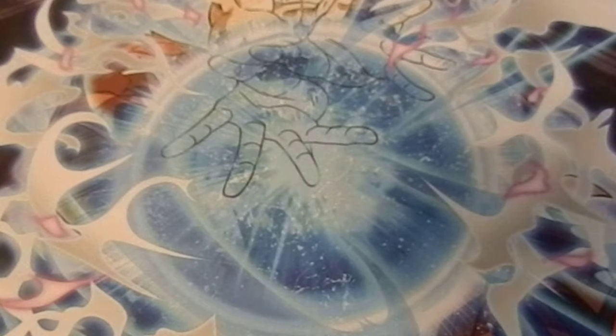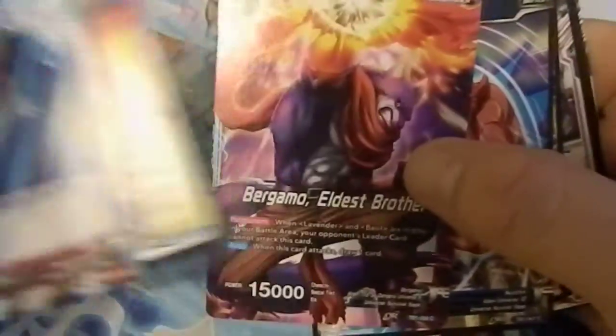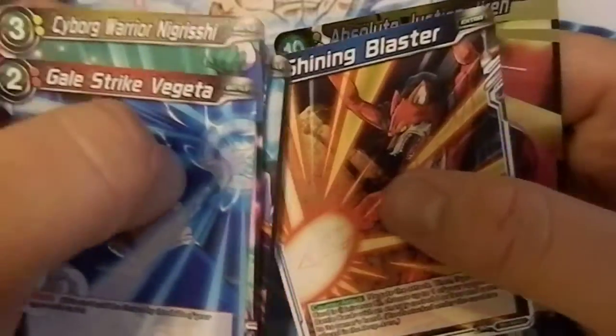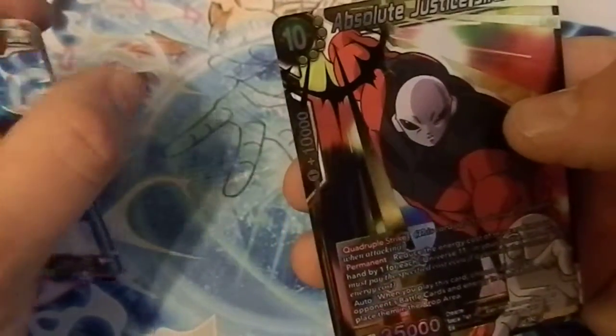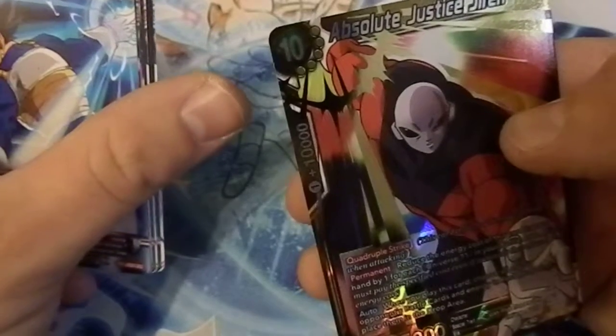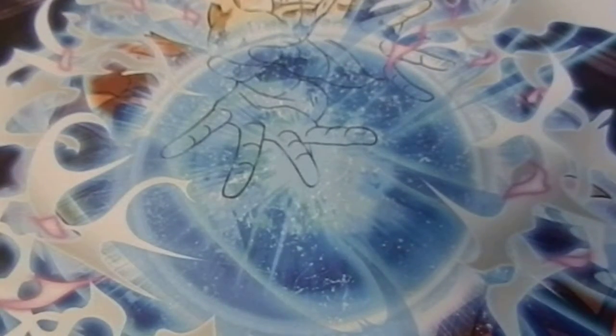We're almost done — got about five packs left including the one I'm opening now. Vegeta, Dangerous Triangle, Bergamo, Moochin, Kunshi, Kicker, Goku, Time Blaster, and Jiren. Quadruple Strike — that's crazy, but he does cost 10 energy, reduced by one for each Universe 11 card in the battle area. That's a nice one.